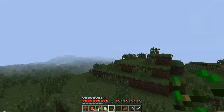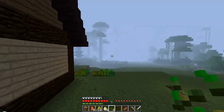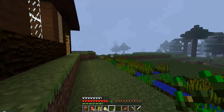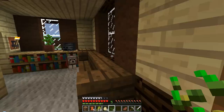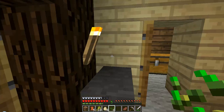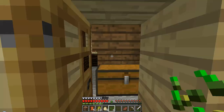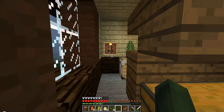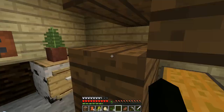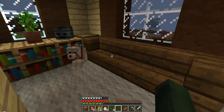We need to find a desert at some point because we need cactus for cactus green for our culture vats. And for our analyzers, we could actually make those now... actually no, we couldn't, because we need iron and I don't believe we have enough iron.